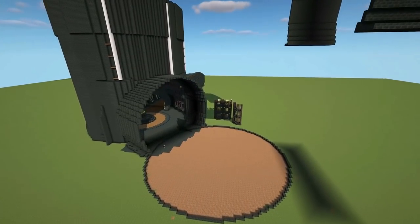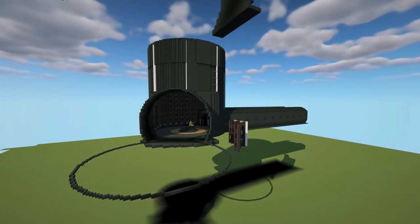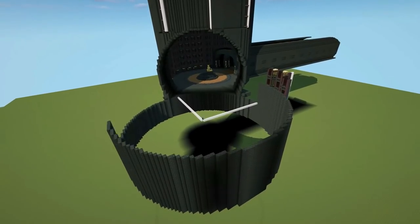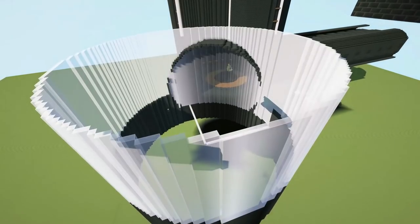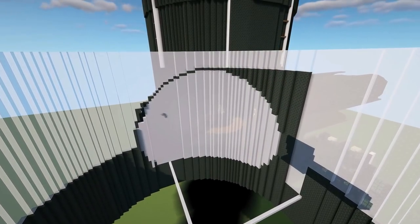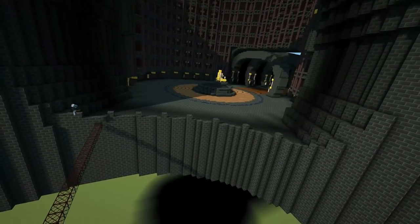We can now begin the second cylinder. The first thing I did was raise the entirety of the Ministry of Magic, because this second area descends down into the depth of the Ministry, so I had to raise the entire build. I employed the same technique of making a cylinder, using some glass blocks to mark off where the archway is going to enter into this area. Then I added in the balcony and began to paste in the offices around the area.